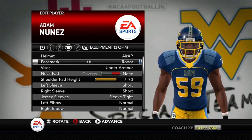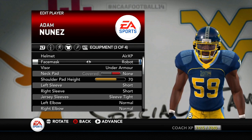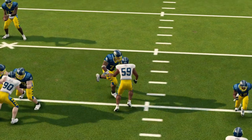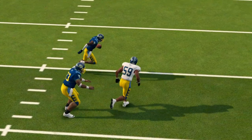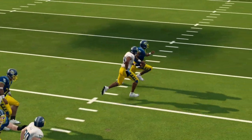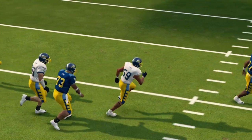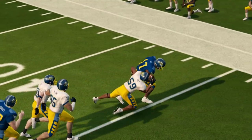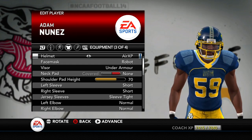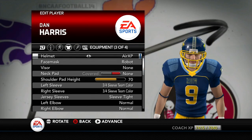Adam Nunez is a tackling machine slotting into Dylan Mack's old position at right outside linebacker. He's got 80 speed, 87 acceleration, 86 tackling, 79 hit power, 77 finesse moves, 77 power moves, 74 block shed, and 80 play recognition — he's just a smart, instinctive player. His favorite player was Lewis Parker, mainly because he was a sure tackler. Adam Nunez is going to be a game changer on the defensive end.